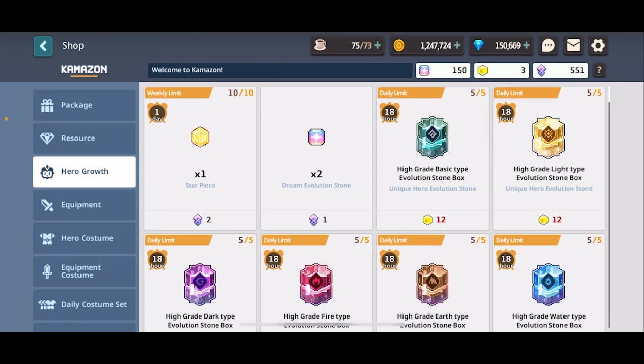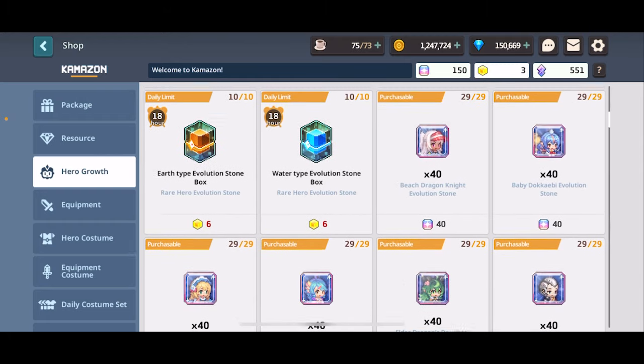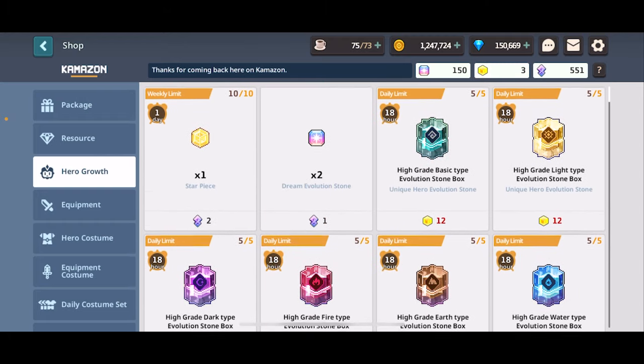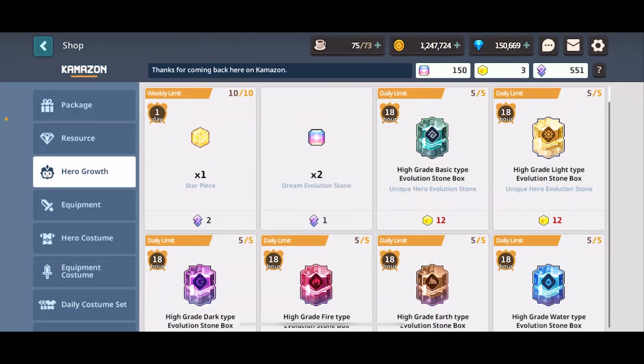Next up is hero growth. This has one of the most important things here, and that is hero crystal consumption. Don't spend hero crystals on evolution stones - never buy these. It's so not worth it. You can get dream evolution stones through missions, random events, and some logins. Never buy these with hero crystals. You'll be lacking hero crystals later when you direly need them for max limit breaking your characters, which give a lot of stats and boosts.